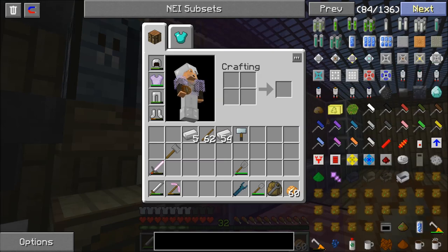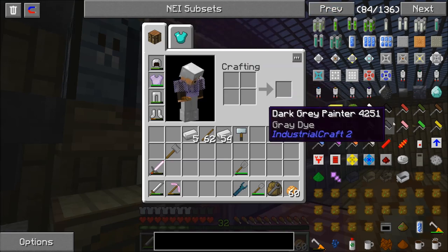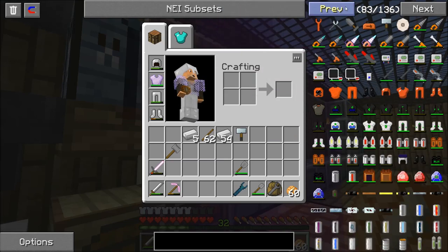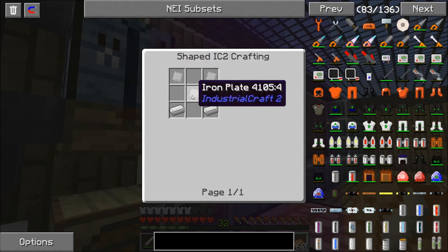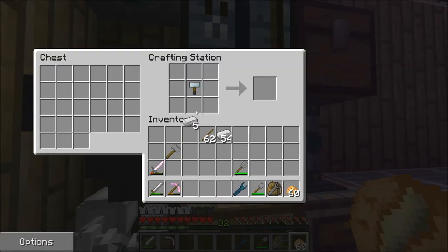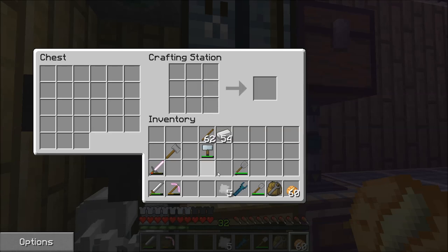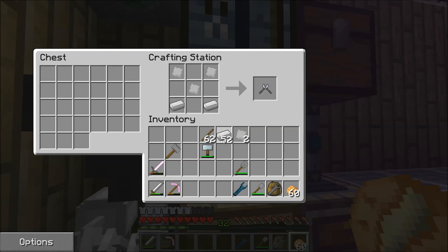It'd be better if I could remember what they're called. Cutters — that's what they're called. And to make cutters, I need iron plates. So we have to build the hammer first. There's our iron plates. I was right about the pattern, just wrong about the materials.